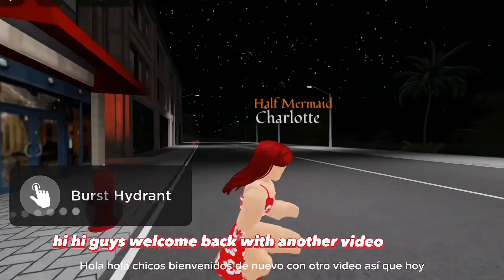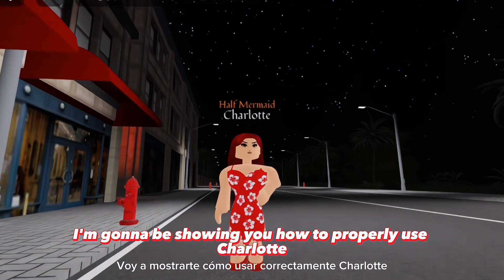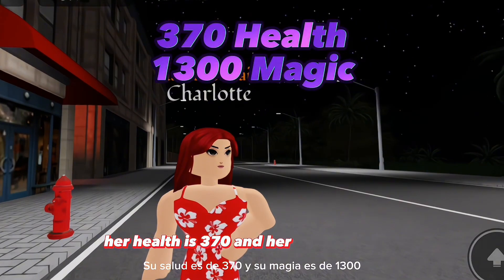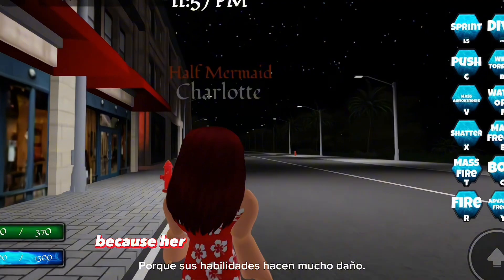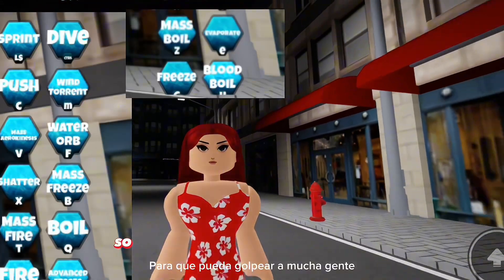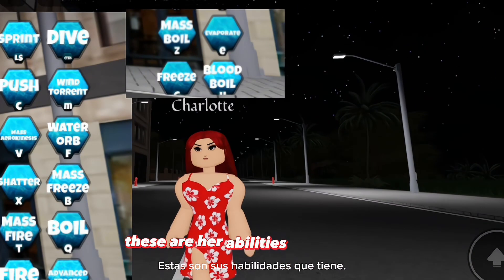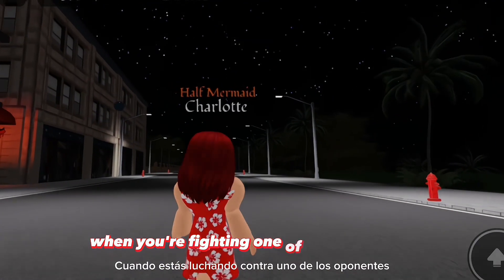Welcome back everyone. Today I'm going to be showing you how to properly use Charlotte's game pass and HDR Mecho Magic. Charlotte's health is 370 and her magic is 1300. Don't be shocked because her abilities do a lot of damage and she has a lot of mass abilities, so she can hit a lot of people even if you're targeting just one person. Here are her abilities, and I'm going to show you what power to use when fighting an opponent.